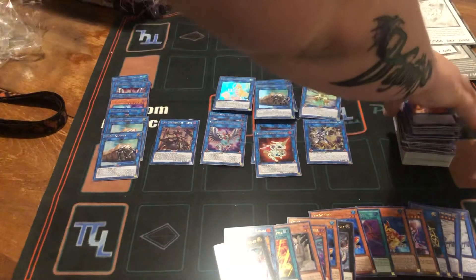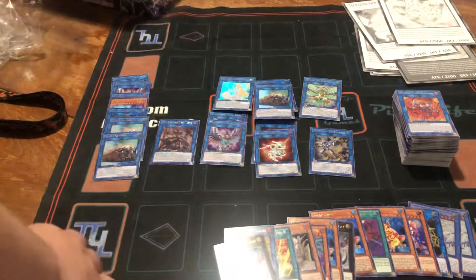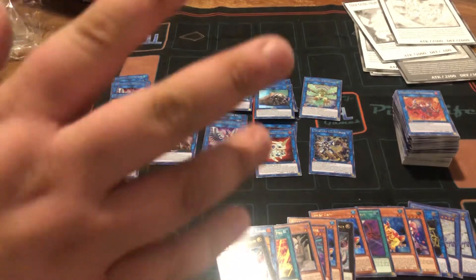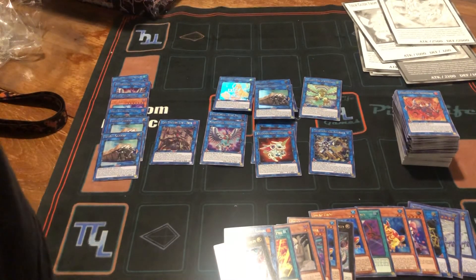Very nice second set of boxes. We pulled a Halifibrax, we pulled two more Union Carriers, so very nice. We've got two Almaraj, another Smorg, and a Versaline. That will be it for this video. If you enjoyed, leave a like, and stay tuned for part three — I will see you guys there.